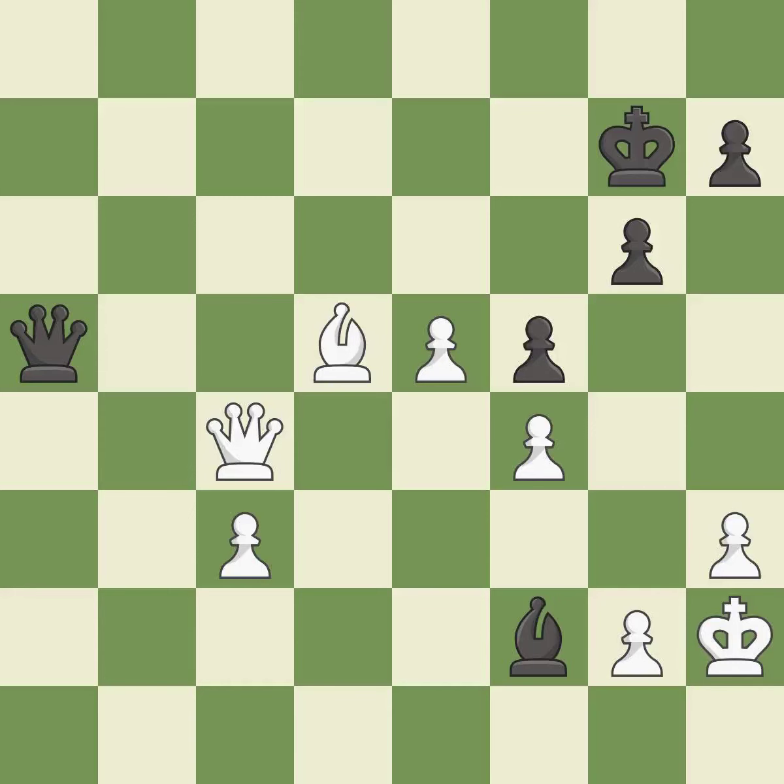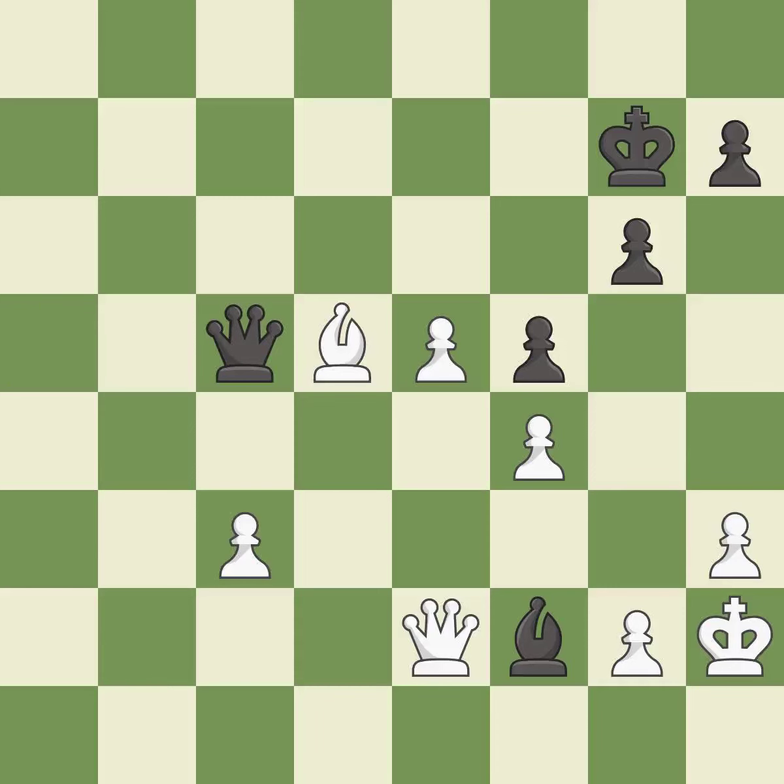Black was worse off, but now they are in a losing position; it is a mistake. This leads to losing a pawn — only one move worked there and this wasn't it; it is a blunder. This wins a pawn. This is the only move that works; it is a great move.